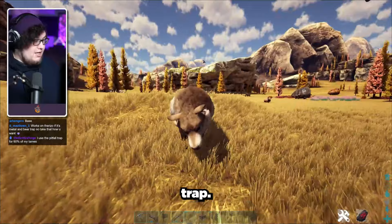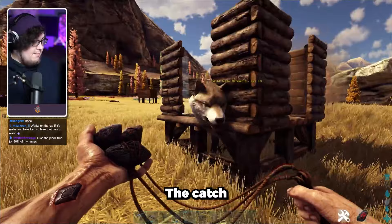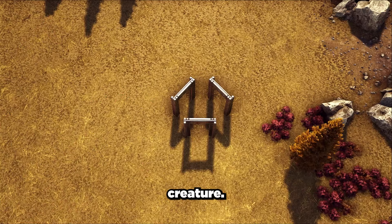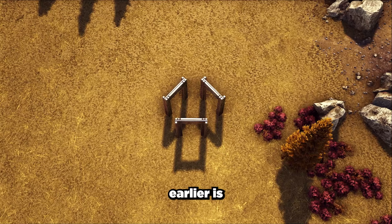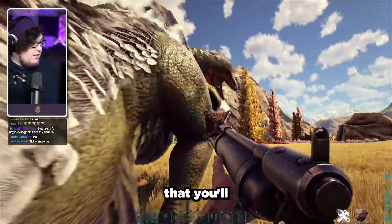The next trap I want to talk about is the build-around trap. It's not a very exciting name, but this trap is unbelievably effective for ravagers, wolves, and theries. Actually, this trap alone will probably get you most of the attainable creatures in the game. The catch is that you have to be able to immobilize the creature first, so you'll need access to either bolas or net guns depending on the size of the creature. The Giga trap mentioned earlier is kind of like a hybrid between the billboard trap and the build-around trap.